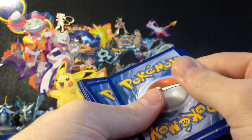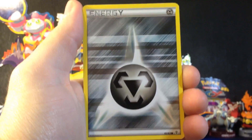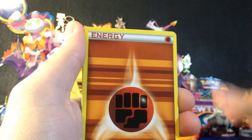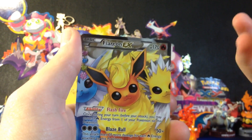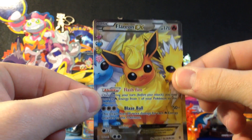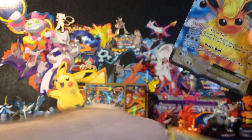Venusaur pack. Oh, steel type energy — I haven't seen a steel type energy from Generations yet, so that's kind of cool. Got ourselves a steel energy. Magmar. Paras. Fighting energy. Swablu. Persian. Reverse foil rare Dodrio. Oh my gosh, the pulls are so amazing. A full art Flareon EX! That's incredible. So awesome. Parasect regular rare. I mean, blown away right now at these pulls.